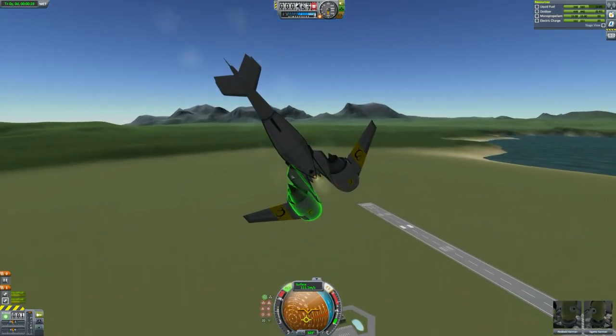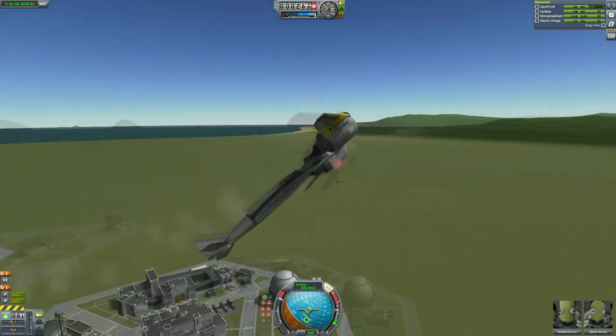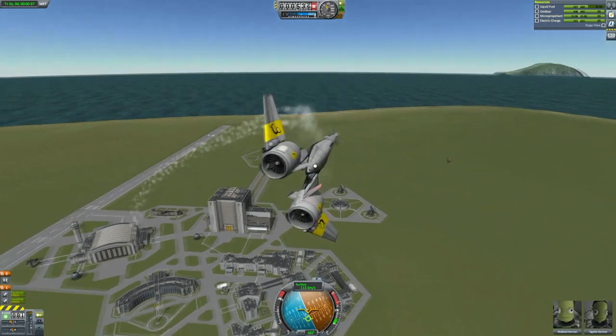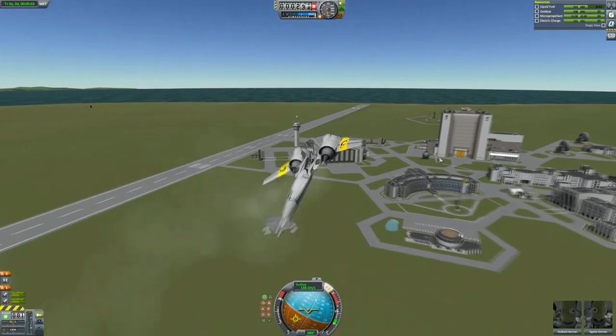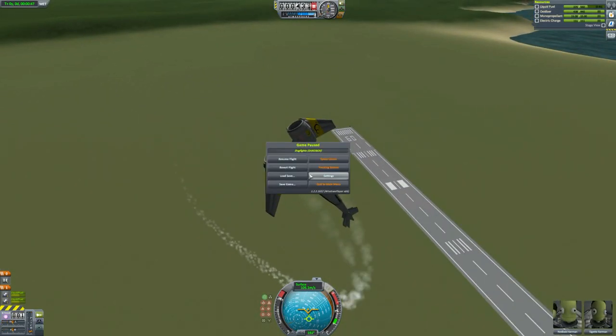It's also got this little thruster here — I don't know if that's useful in any way, maybe it's just good for taking off. You can see it's maneuverable enough, it's pretty good. It's got a little red light there and that's pretty cool. Anyway, thank you to Felix — I did enjoy this very much, and let's move on to someone else.